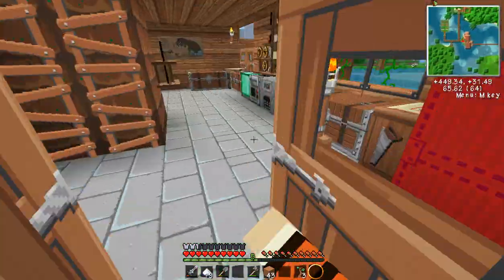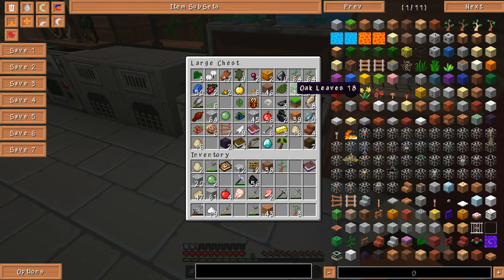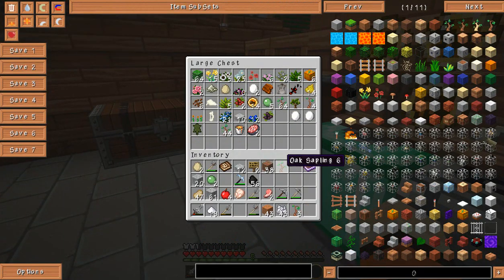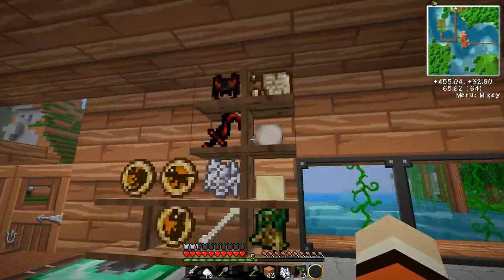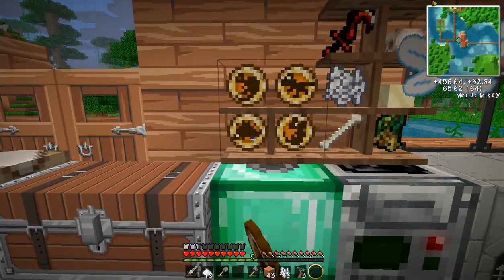Let me get some bone meal. Here's some bone meal — I knew I had some. There's some there too. Oh wait, I had another fossil thingy, so I put it in here. What do we get? We got a stegosaurus! Oh my goodness, so cute.